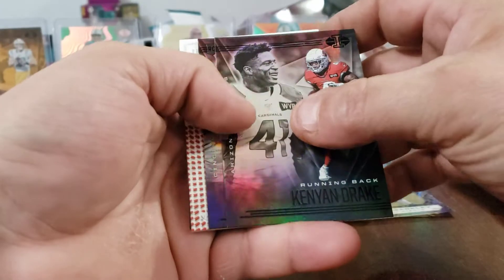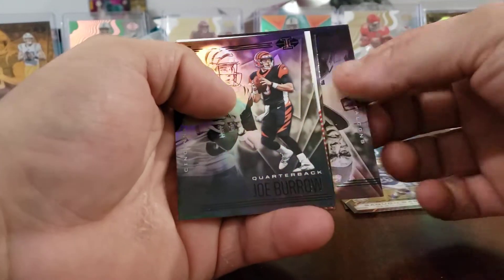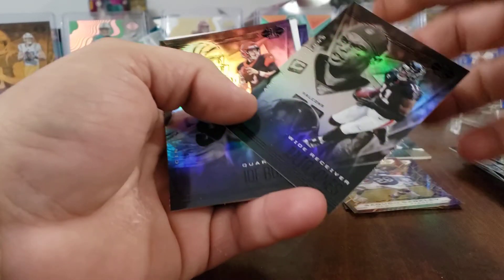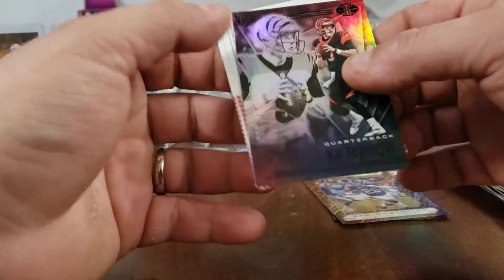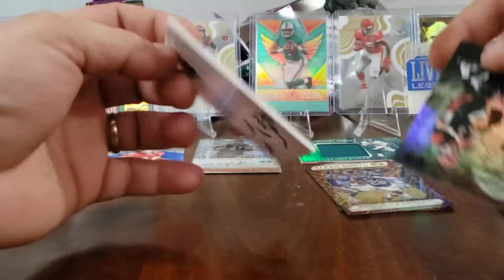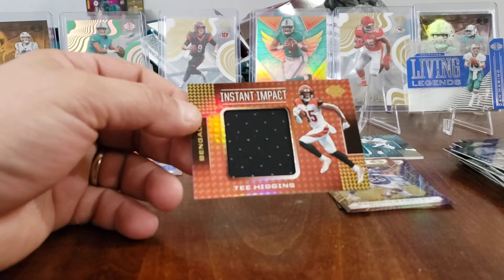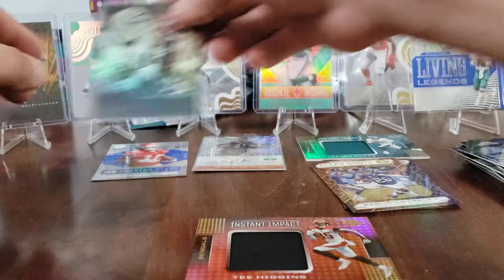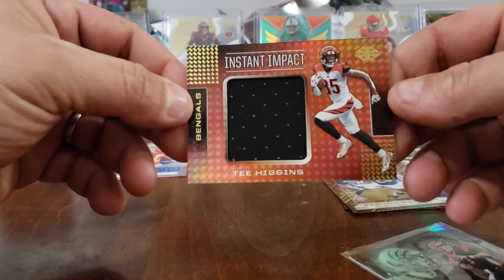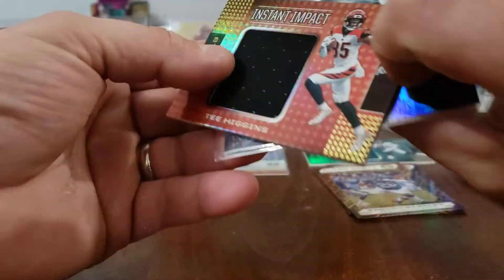Probably gonna be the patch. Drake, Joey B, Julio Jones, Brandon Aiyuk — and it's a T. Higgins Instant Impact patch card, a Bengals card. Poor Higgins isn't gonna be getting the ball as much with whoever they have throwing since Joe Burrow's gone for a season. Those patch cards are big — nice jumbo patch on there, that's a nice card.